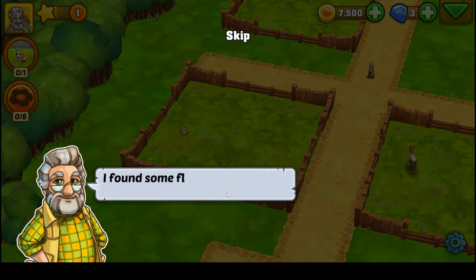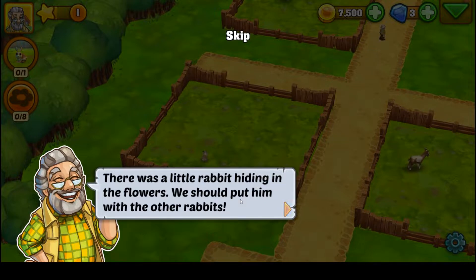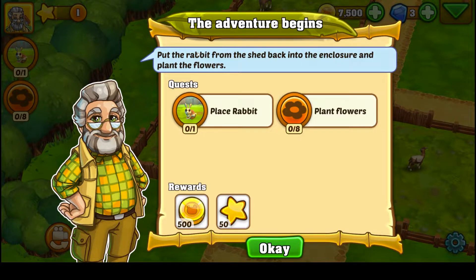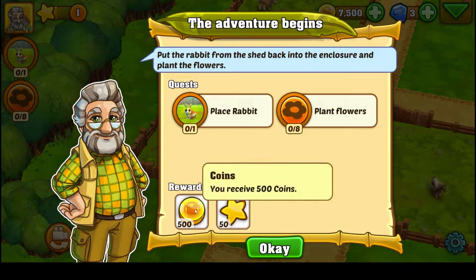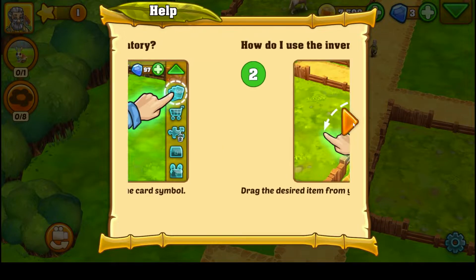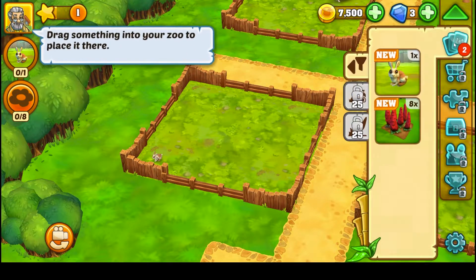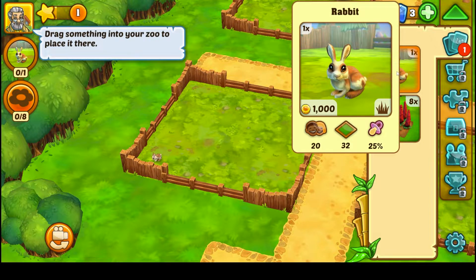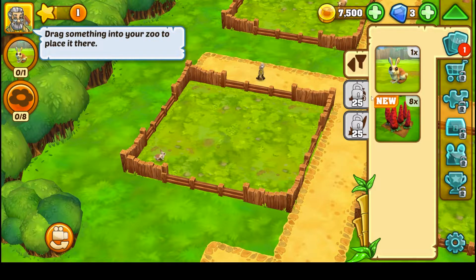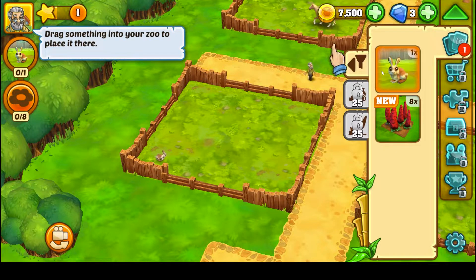Grandad says: 'Thanks for coming. I found some flowers in the shed — let's plant them. There was a little rabbit hiding in the flowers. We should put him in with the other rabbits.' The quest: place the rabbit and plant the flowers for 500 coin and 50 experience. Using the inventory — select the card and drag to confirm. The rabbit costs 1,000 and has some stats, though the game doesn't explain what they all mean.